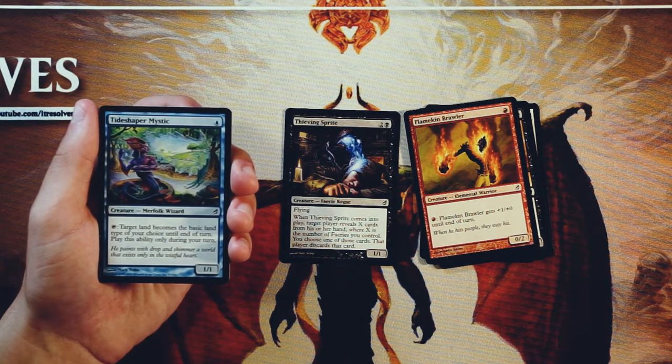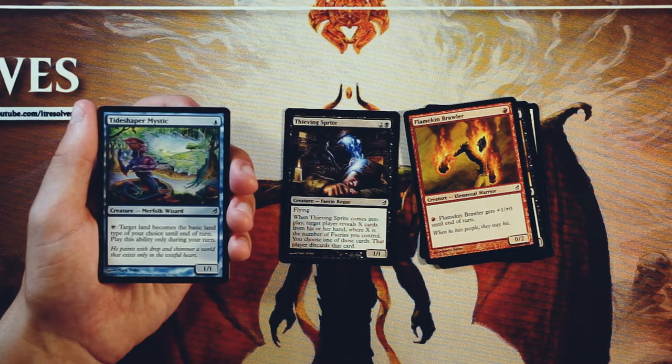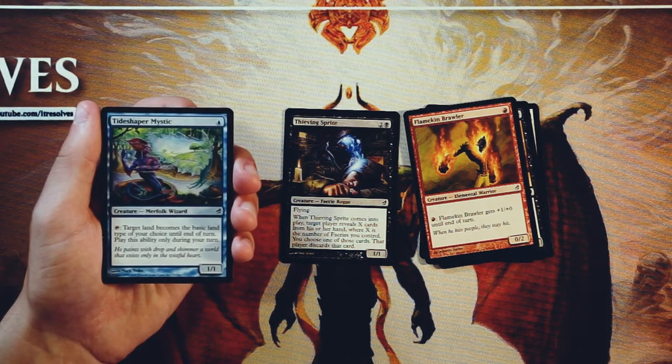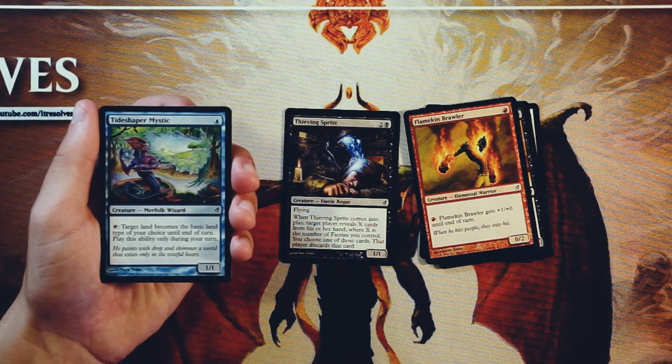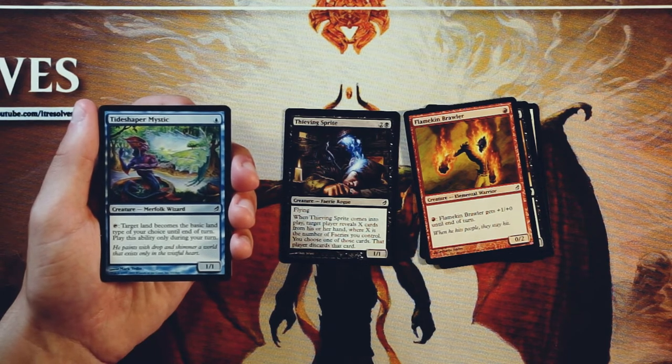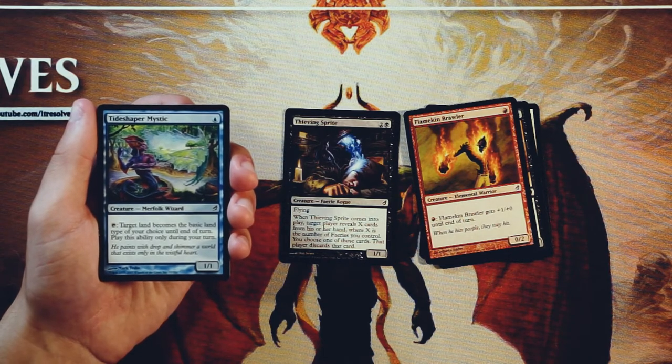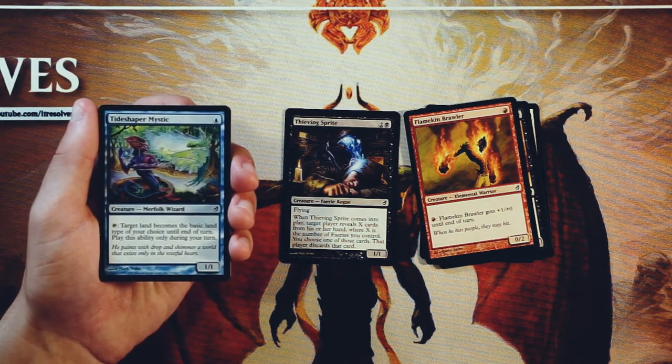Tideshafer Mystic is a 1/1 for one blue — a Merfolk Wizard, interestingly. Tap it: target land becomes the basic land type of your choice until end of turn. Play this ability only during your turn. I don't love this card. There are a lot of effects that seem to get printed a lot in the older days of Magic where it was turn basic land into another basic land. There are definitely instances like forestwalk where you can turn the opponent's land into a forest and then have an unblockable creature, but that's a lot of setup with really low-ground dorky creatures. I'd rather just have some big payoff stuff. I don't love this card — definitely not something I'm interested in.